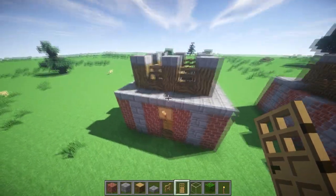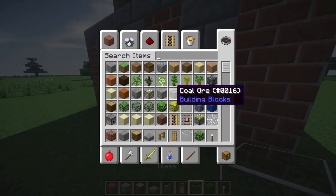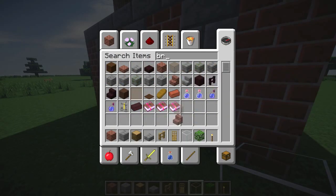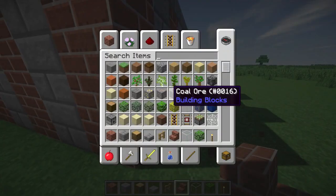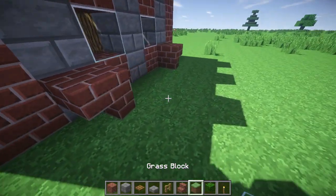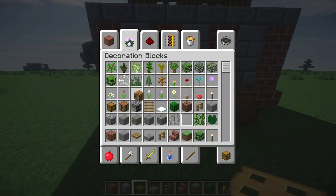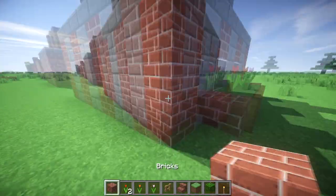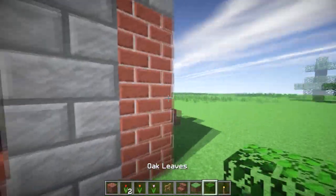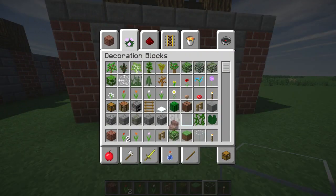Now you pretty much have the outside structure done. You can think about adding a window right here and right here. Then take some brick stairs and maybe do a little flower pot out here — you can pretty much do whatever you want. This is pretty easy to do so I might as well do it on camera. Just pick three types of flowers, whatever flowers you'd like.